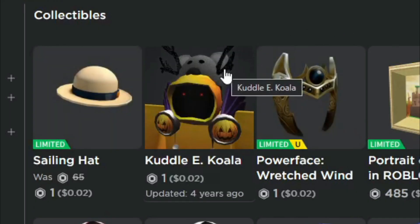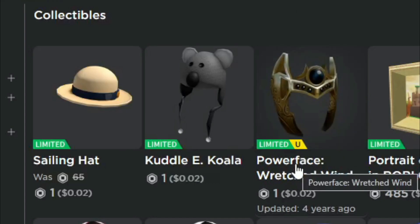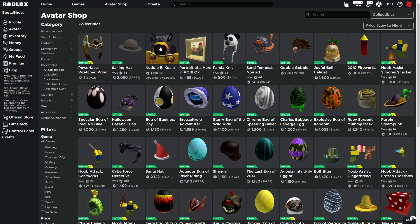Go on the avatar shop right now and click on these — it's these three items: the Sailing Hat, Cuddly Koala, and Power Face / Wretched Wind. If you're gonna try buying these, Roblox won't even let you because it says there was an error and then it would tell you that no Robux was given out.